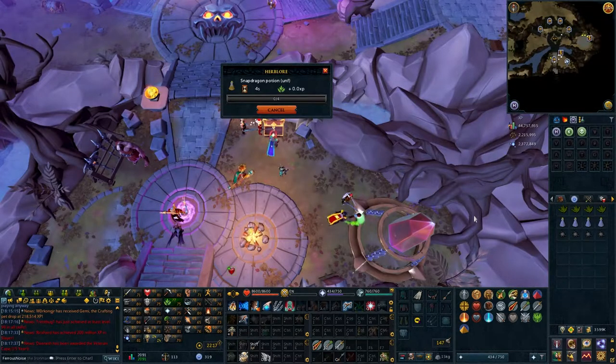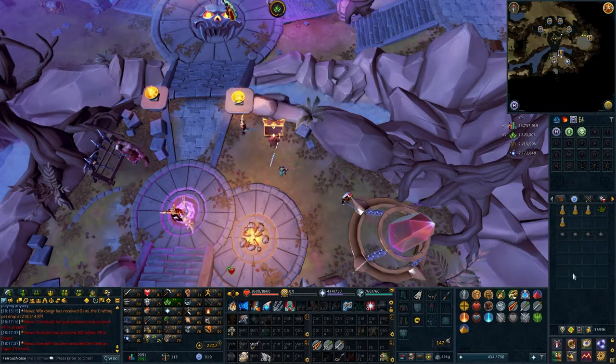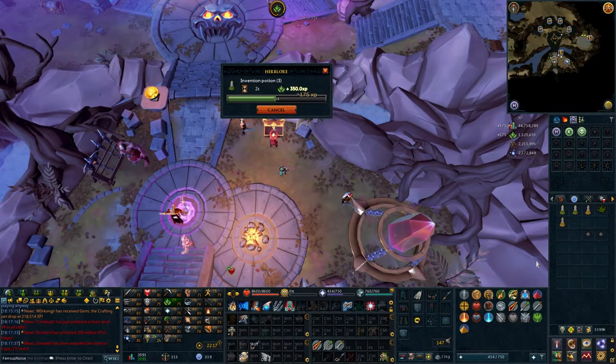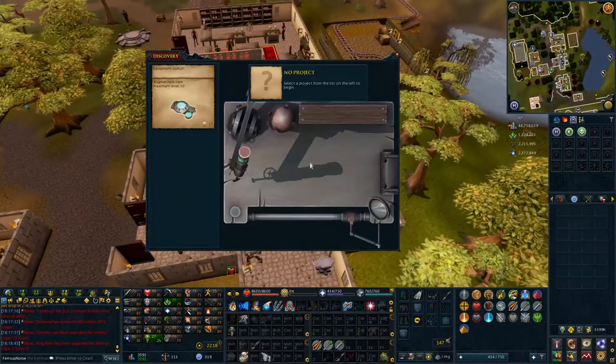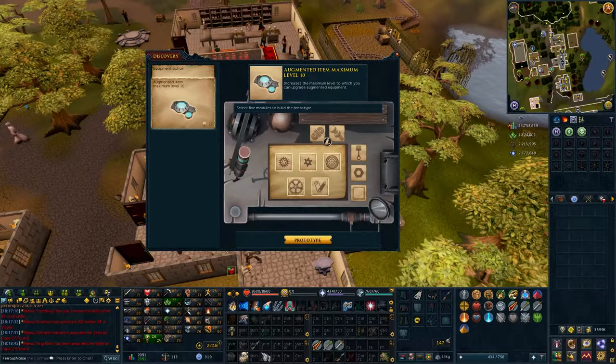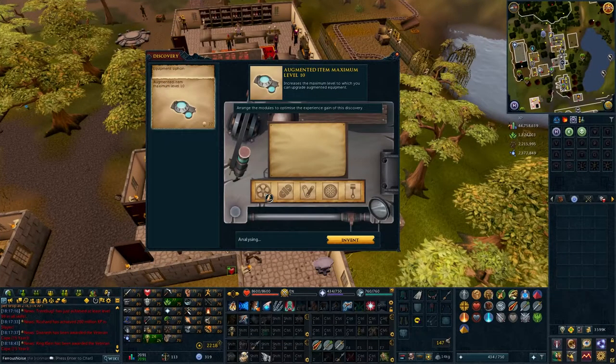Another clever trick with invention, especially at early levels, is to use invention potions. By drinking invention potions, not only do you make it more likely to produce better gizmos, but you can also boost your level to discover new blueprints, which give a decent amount of XP. If the stars align, you can fall into an endless loop of discovering blueprints, getting levels, drinking more potions, and discovering more blueprints. At level 82, the extreme invention potion boosts the most — 17 levels — so when you reach 82 with extreme potions, you can unlock a ton of blueprints.